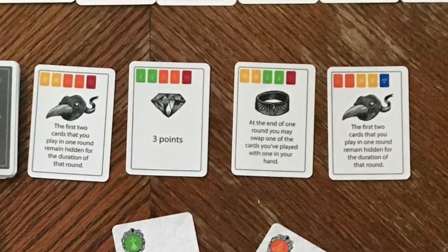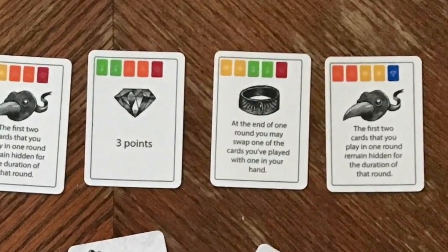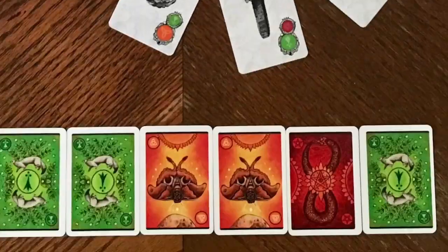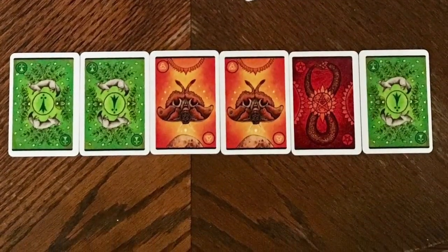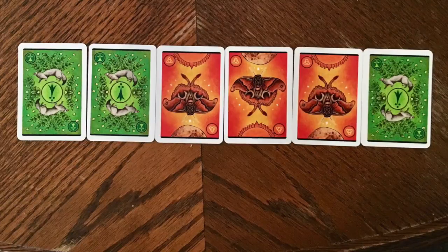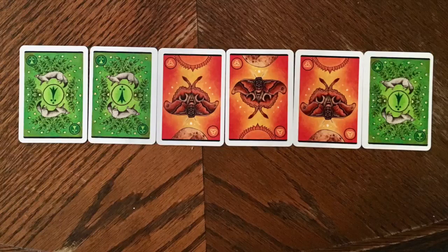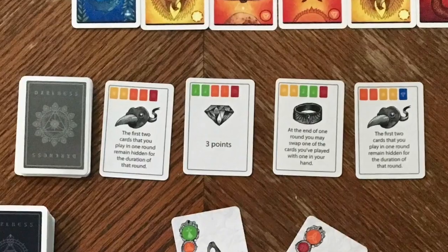Let me go over the different types of relics that you can get. You can gain a ring relic, which can be used at the end of any future round and is a one-time use card. You can replace one of your animal spirit cards that you have already played with a different card that is in your hand. This is nice because you can look at all the other players' cards and figure out which cards you need to add to win certain artifacts.